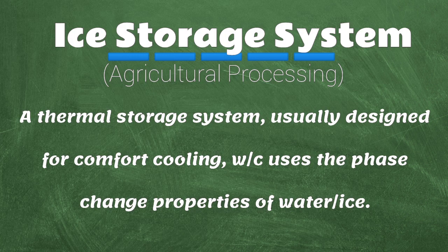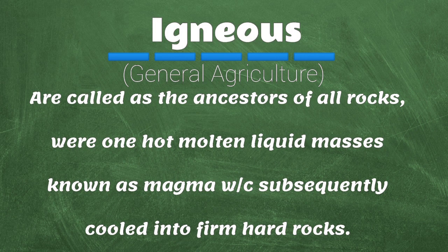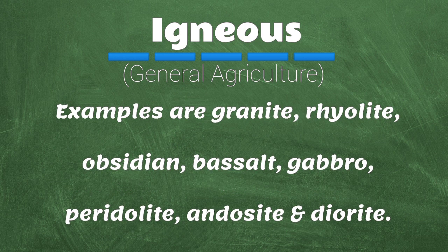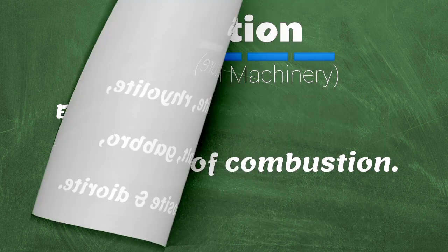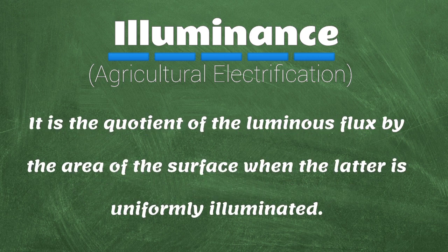Ice storage system: a thermal storage system usually designed for comfort cooling, which uses the phase-change properties of water or ice. Idling: an engine running without load. Igneous rocks are called the ancestors of all rocks; they were once hot molten liquid masses known as magma which subsequently cooled into firm hard rocks. Examples are granite, rhyolite, obsidian, basalt, gabbro, peridotite, dacite, and diorite. Ignition: the start of combustion. Illuminance: the density of the luminous flux incident on a surface; it is the quotient of the luminous flux by the area of the surface when the latter is uniformly illuminated.